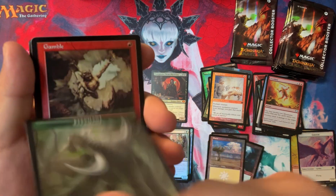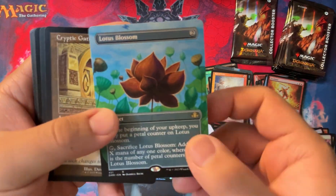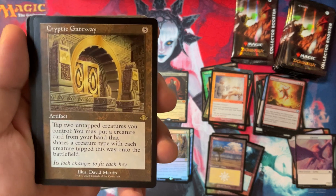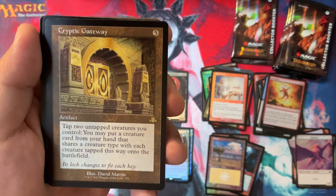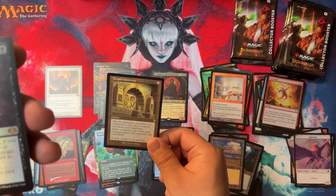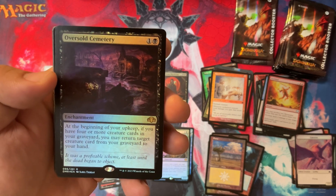Come on, be a good box. Elephant, Griffin. Ooh, Gamble - Foil Retro Gamble, that's not bad. Lotus Bloom Borderless, but not foil, so it goes over there. Cryptic Gateway - I remember this card back in my old Sliver deck. This is actually really fun because you can tap two creatures you control to put a creature of the same type from your hand into play. Just amazing back in the days when Sliver didn't have the Mana Dork Sliver. But now Mana Dork Sliver exists and you can just cheat out any Sliver you want - that's really unfair.